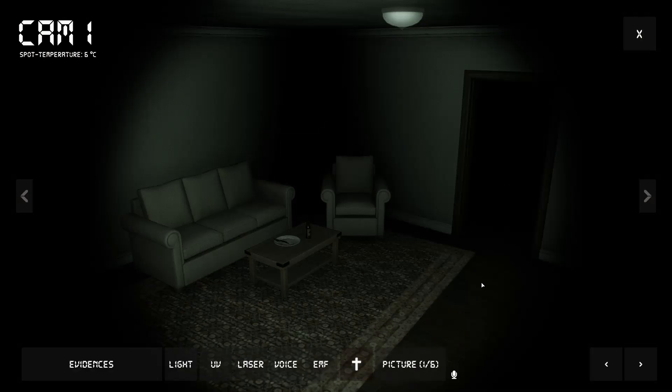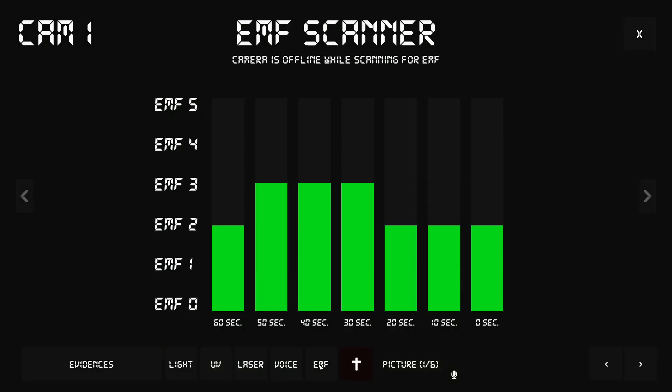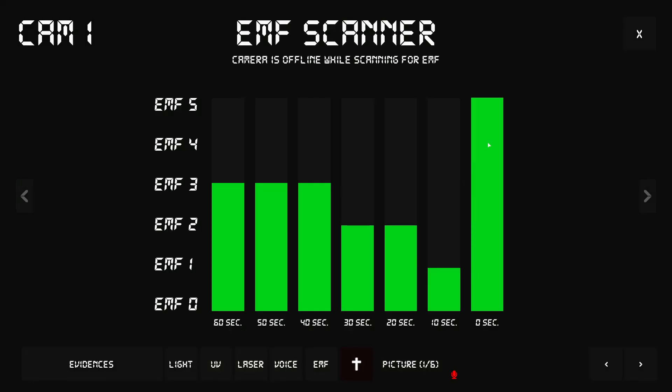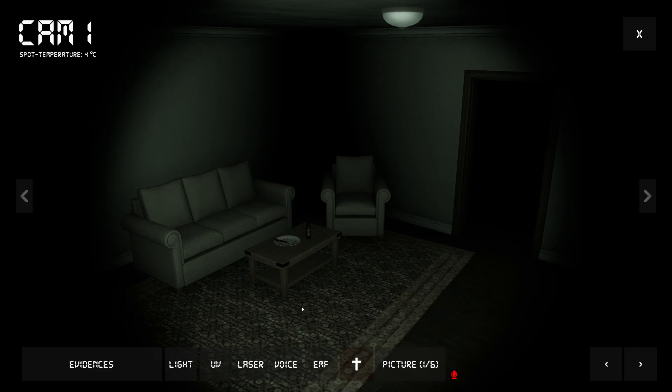I bet the ghost is in my bloody room — nope, he's still here. EMF 5, orbs. There you go, EMF 5 — see? It is definitely here. Let's see if we can get a response with a voice. And we did.